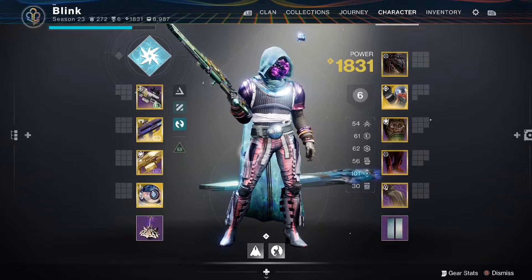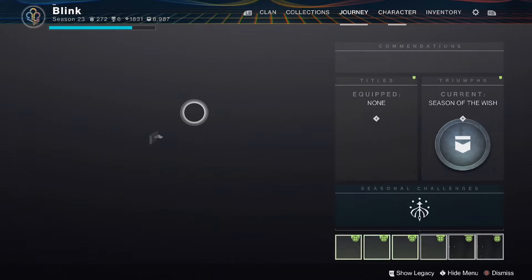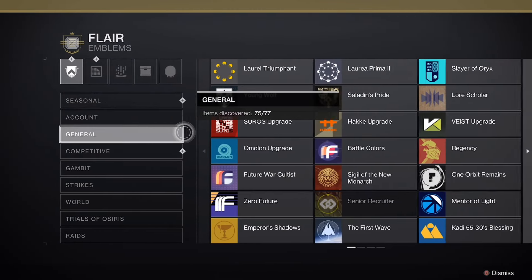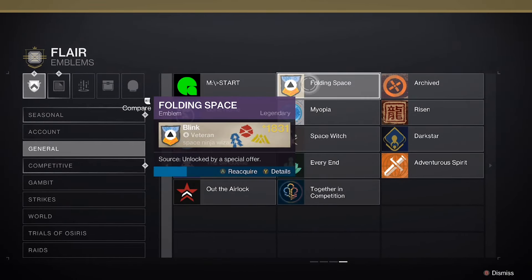Once you have all four codes redeemed, you want to log into Destiny 2. If you're already logged in, change your character and change back — you should have the emblems. Now that we're logged into Destiny 2, we can go see what emblems we have. Make sure there's a lot of room for all your emblems because there's going to be four of them. I'm going to go to Flare, then General, and go all the way to the right. On mine, it's the fourth page.